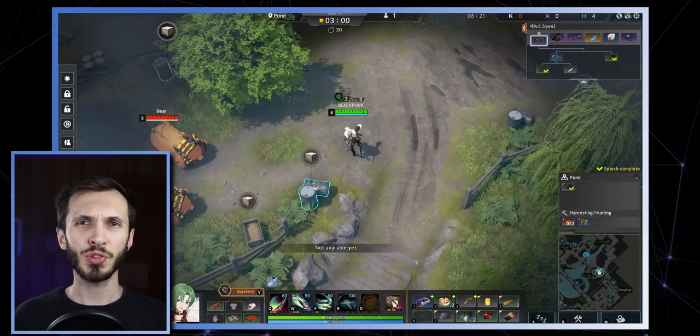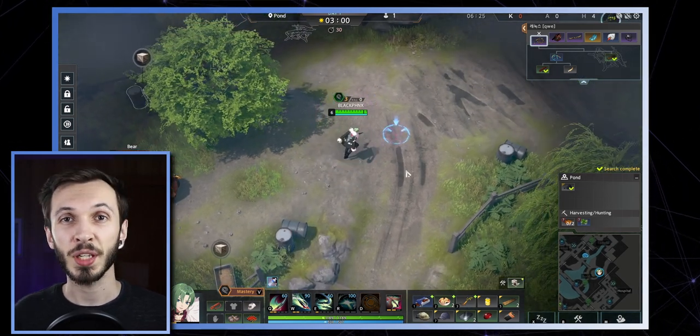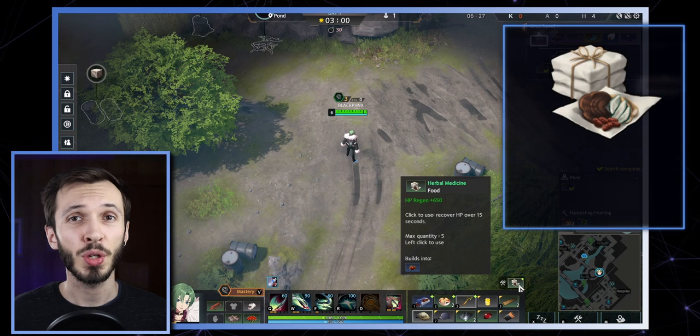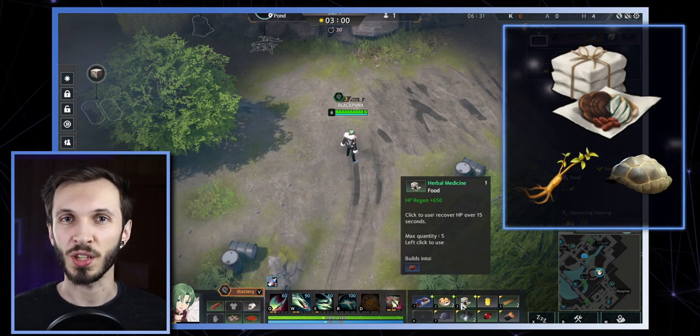Turtle shells — what can you do with them? Well, if you come across one, make sure to take one with you. Because if you come across an oriental herb, you can make herbal medicine. This will also heal you for 650.